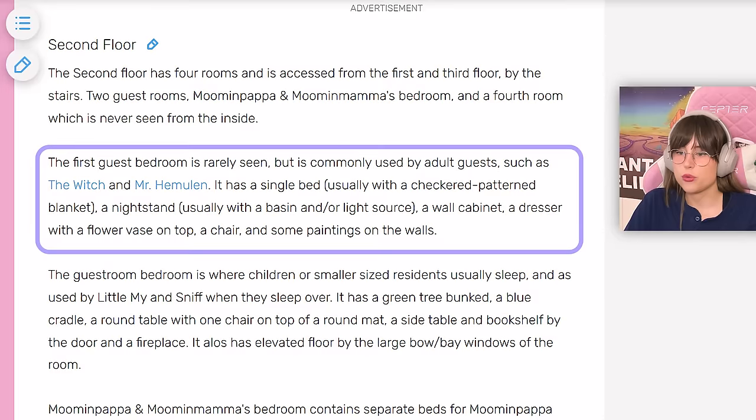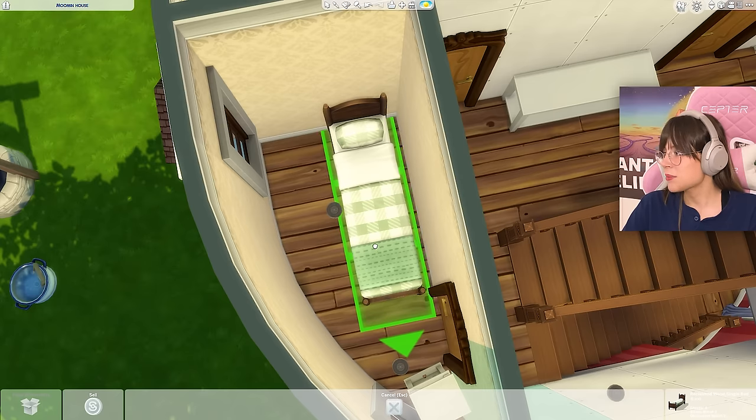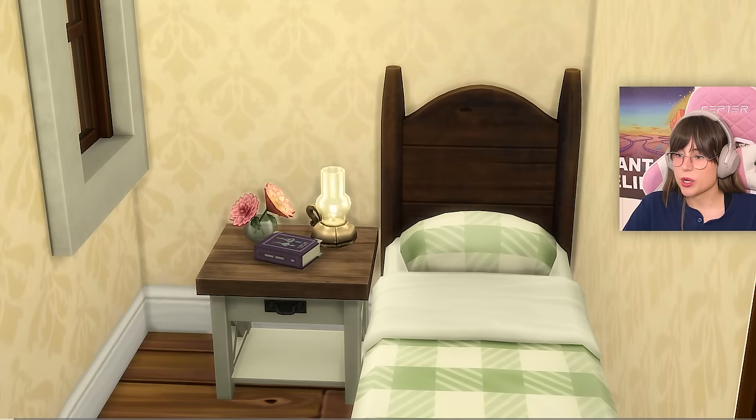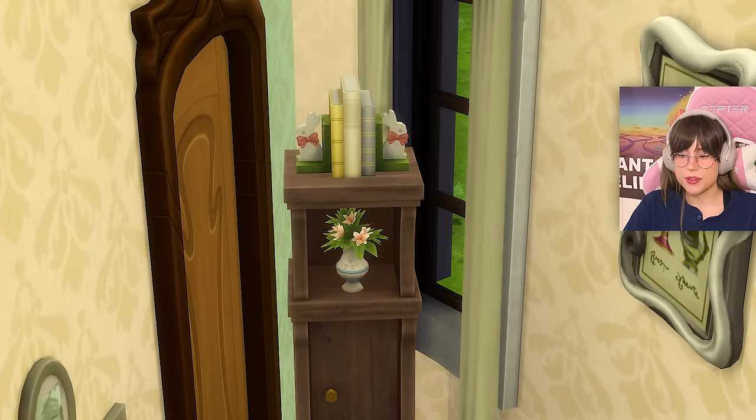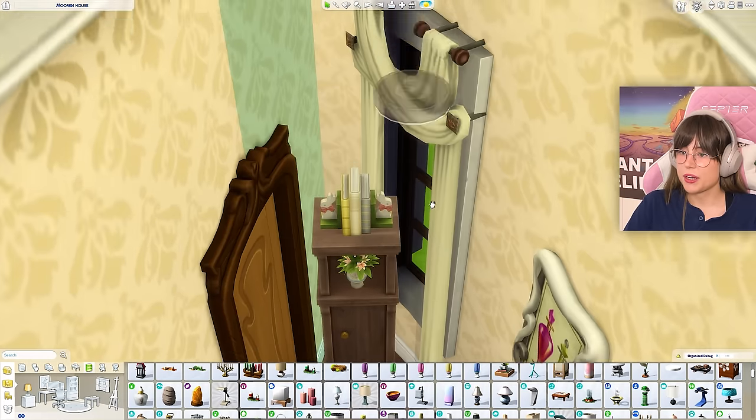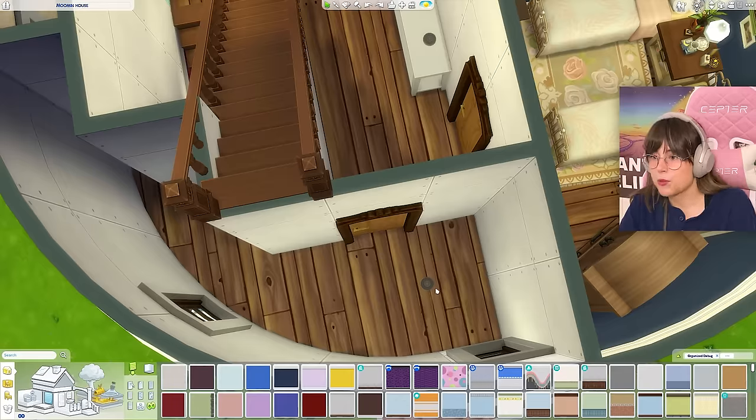Let's begin with this room — it says it has bedding with some green stuff on it, so there you go. A little night table to go along with that. And I completely forgot about this thing — I need to decorate that too, and that's what I did. Now we have this room which is a room that has never been seen — and it's really freaking weird.